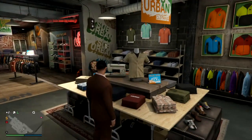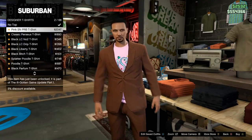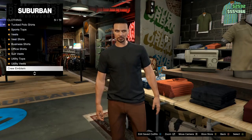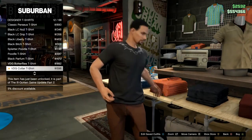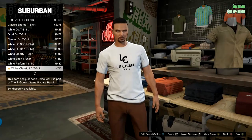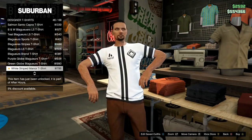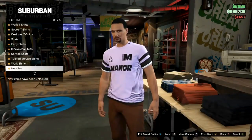First, go to any clothes store on a male character. Go to the tops and try to find designer t-shirts or just normal t-shirts — I'll use designer ones because they look a little bit better. Make sure you don't have any overcoats or anything like that on, so just take that off. Now go and find the designer t-shirts and choose whichever one you want. We'll just use this one here.